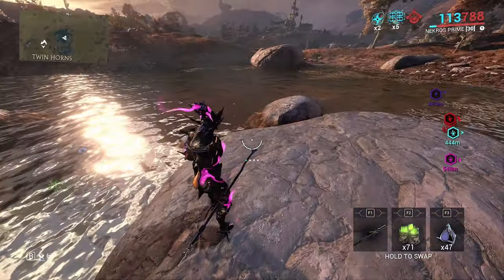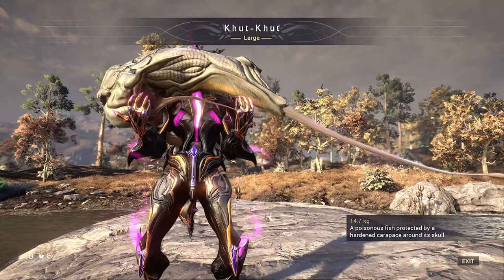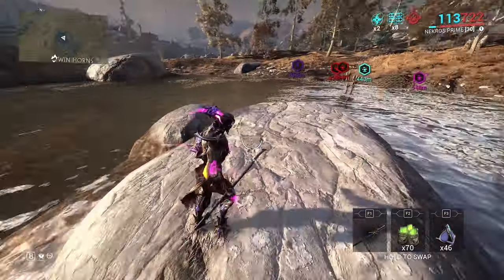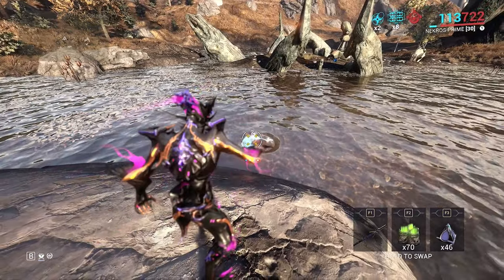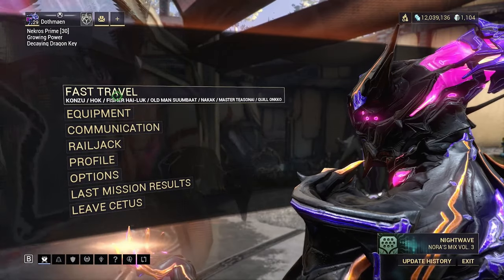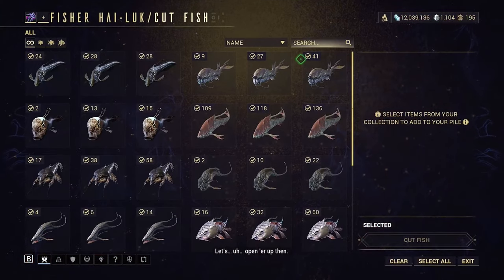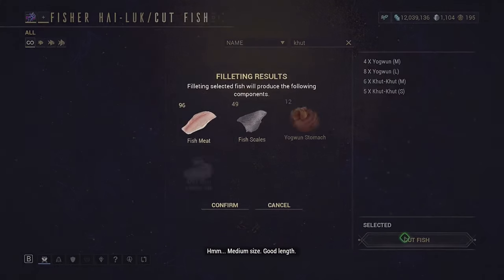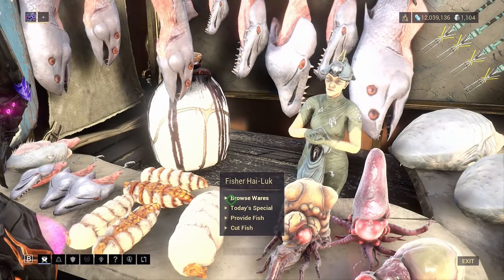If you one-shot the fish, great. If not, switch to a different spear and try again. During the day, one of the fish you'll get is the Cuthol — they give you a lot of oil, around three to five depending on size. The other fish is the Yaqwin, which gives you one to three oil depending on size. Once you're back in Cetus, fast travel to the fisherman, cut the fish up to get their parts, and that gets you the fish oil you need.